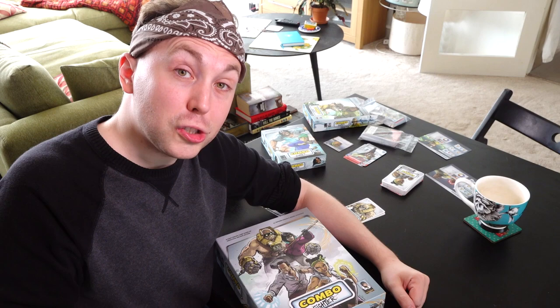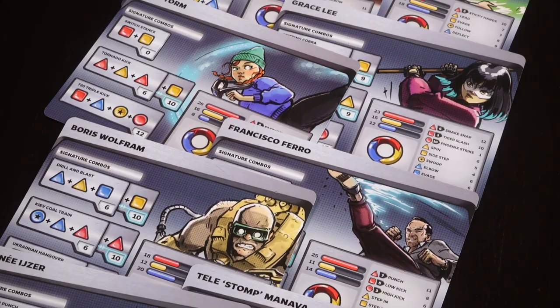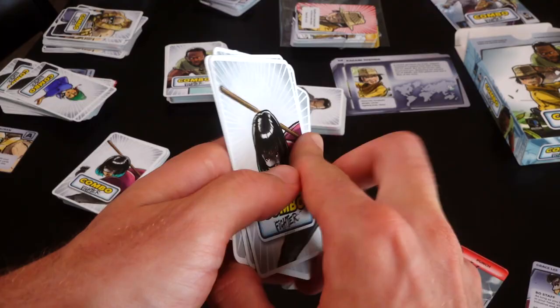Combo Fighter has expertly condensed the contents of an entire arcade cabinet into a single shelf-friendly box, but where the game really shines is with its cast of characters. Each one feels like a modern spin on a 90s fighting game trope. You've got the slightly battered all-round martial artist, or the person who somehow got away with bringing a huge stick to the fight. If you pick Grace Lee, you start with this staff in your starting hand. Whilst you've got it, it gives a damage boost to all your attacks, and as a special one-off you can smash it over your opponent's head for massive damage.